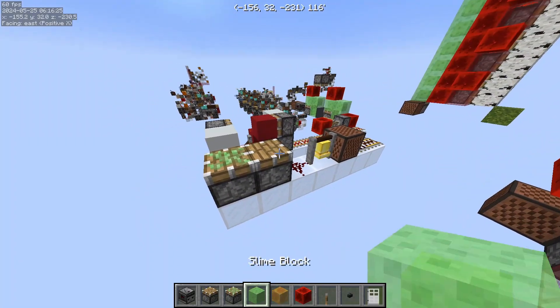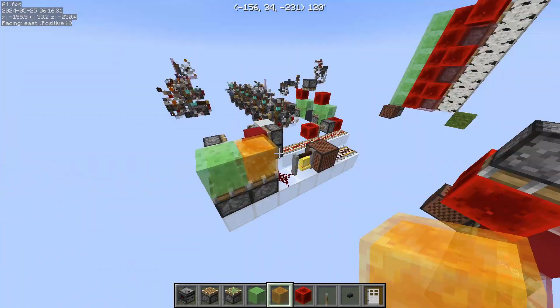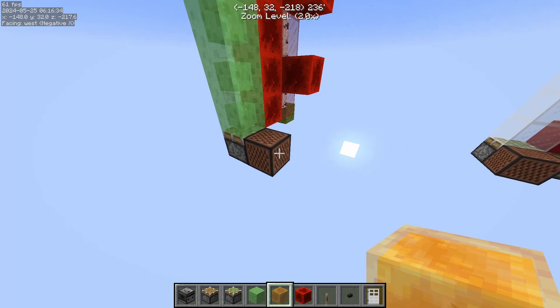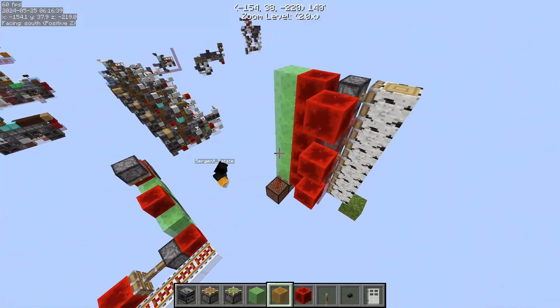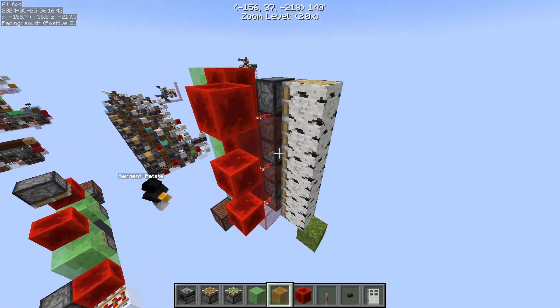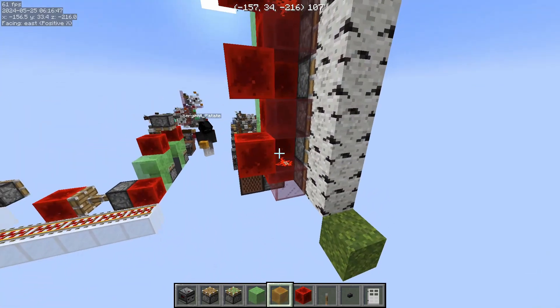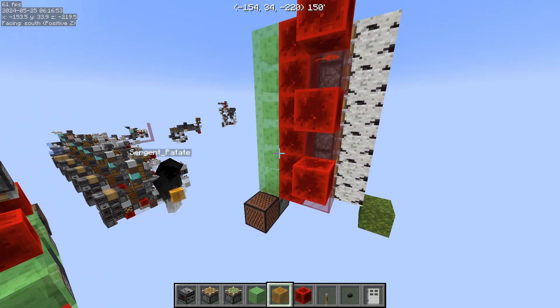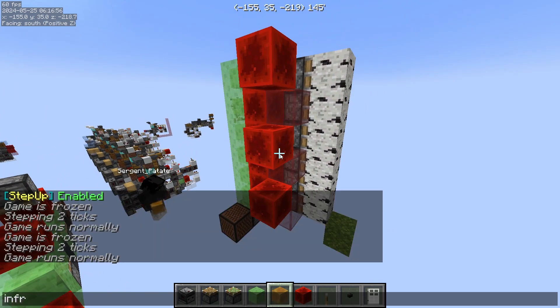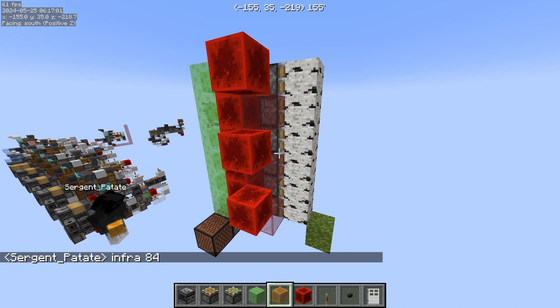You can also use slime and honey if you wish to propagate the signal further, like in this example over here. We have update-less instant powering of these pistons. This thing over here is something I'm not smart enough to do on my own, so I have to give credit to Infra on Discord who shared it with me — thanks to him.